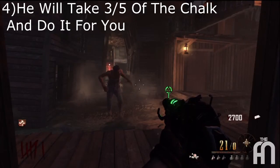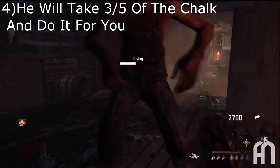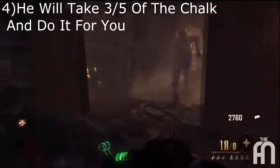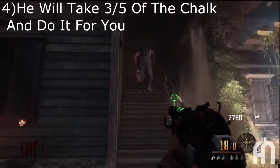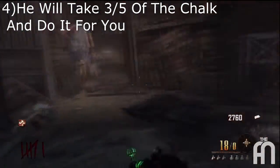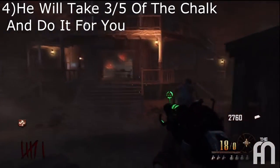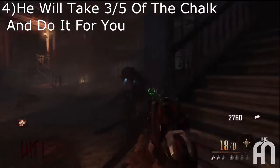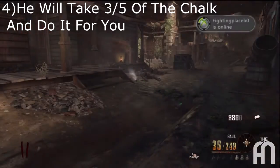The fourth thing he can do: he will take three of the five chalk outlines inside the armory and place them around the map for you. It's a good help for placing the chalk if you don't want to deal with it yourself. One downside is that you will not get the points for placing them, since it's him placing the chalk and getting the credit for the candy. As you can see here, he tramples through all those zombies going to the next question mark spot to chalk out a new gun, and he goes on top of the saloon to chalk out a new weapon. It's actually a really helpful thing, but you will not get points for placing it down.